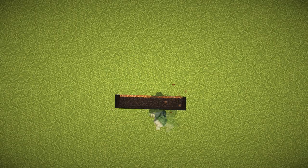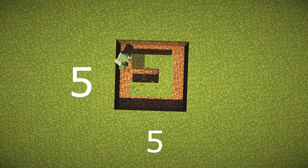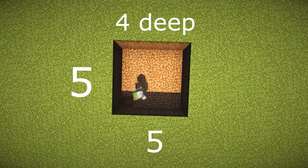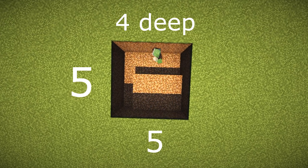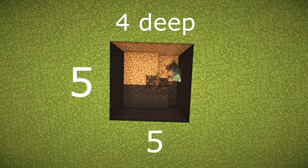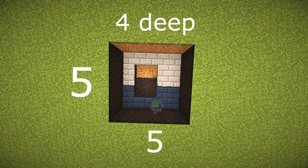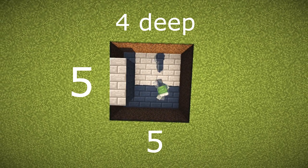The first thing you're going to want to do is dig a five by five hole and dig out four layers down, which leaves room for a base plus three-high walls.